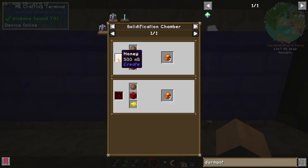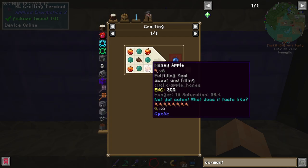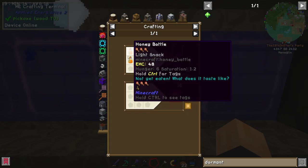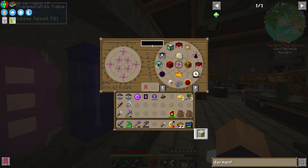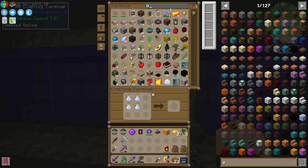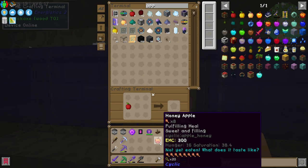Looking at the recipe for crystalline amber, we're going to need honey in a solidification chamber — either that or magma. I need the honey to make honey apples to make ender apples. If this is a honey block and an apple, and a honey block has an EMC value, I can just grab three more from here, turn this into a honey block, take the honey block and put that into here as well. We have golden apples but not regular apples — that's okay, we've got more than enough. Apple and a block of honey — we got ourselves a honey apple, which is really good, especially for saturation.